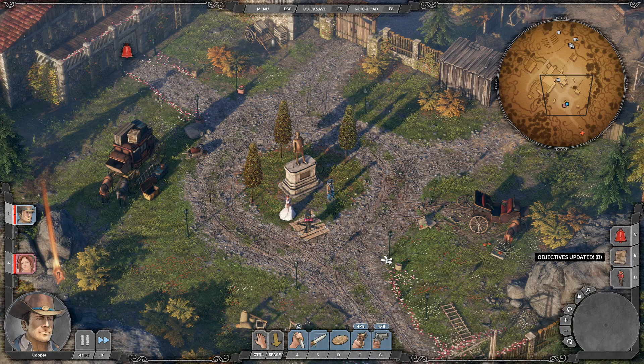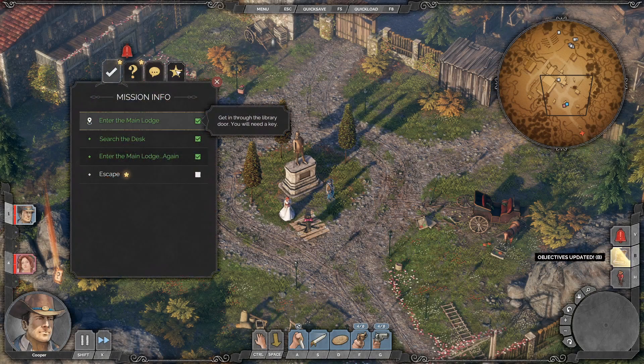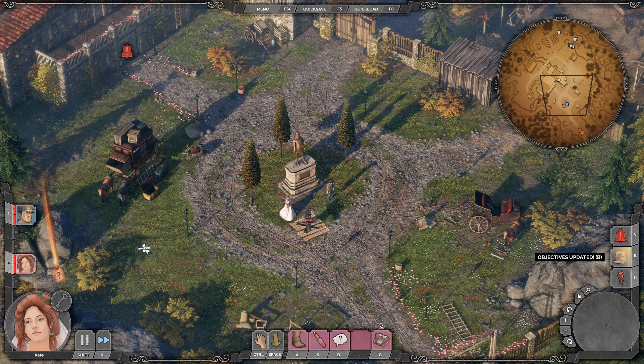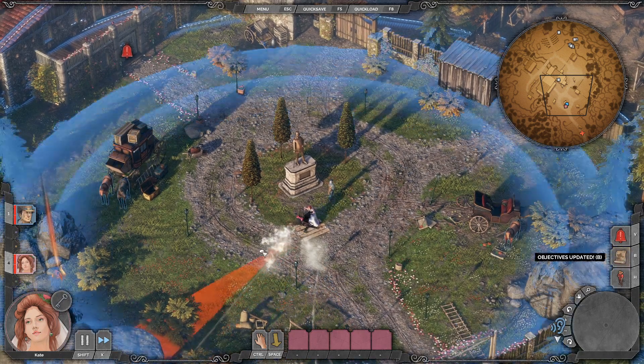Hello, this is Optimum channel and today's game is Desperados 3. This video is about the Higgins Estate mission. The batch challenge is to kill everyone except four civilians. Many players asked about this challenge because they had an issue with it. So let's see.